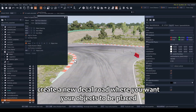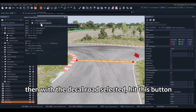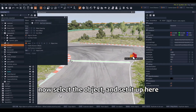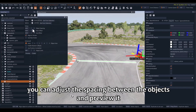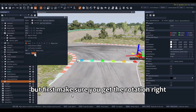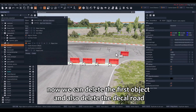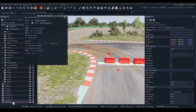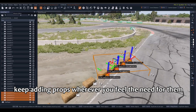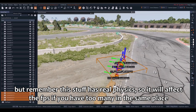Create a new decal road where you want your objects to be placed. Then with the decal road selected, hit this button. Now select the object and set it up. You can adjust the spacing between the objects and preview it, then click Create. But first, make sure you get the rotation right. Now we can delete the first object and also delete the decal road. Keep adding props wherever you feel the need, but remember this stuff has real physics, so it will affect FPS if you have too many in the same place.